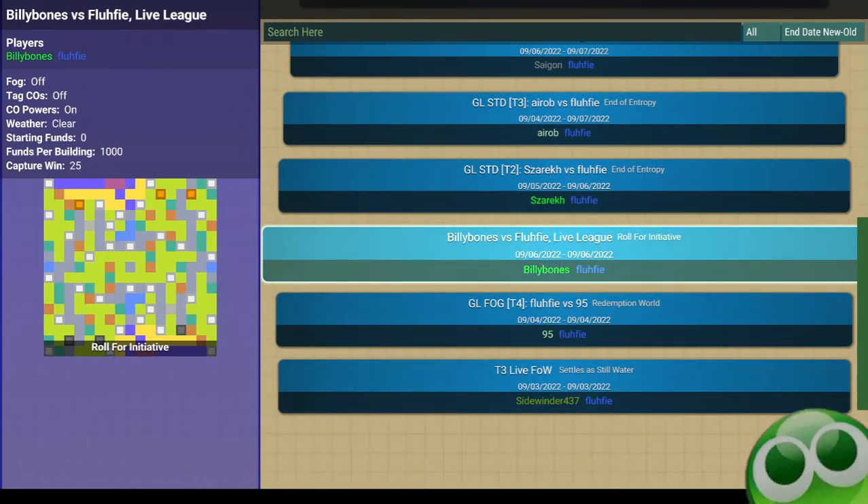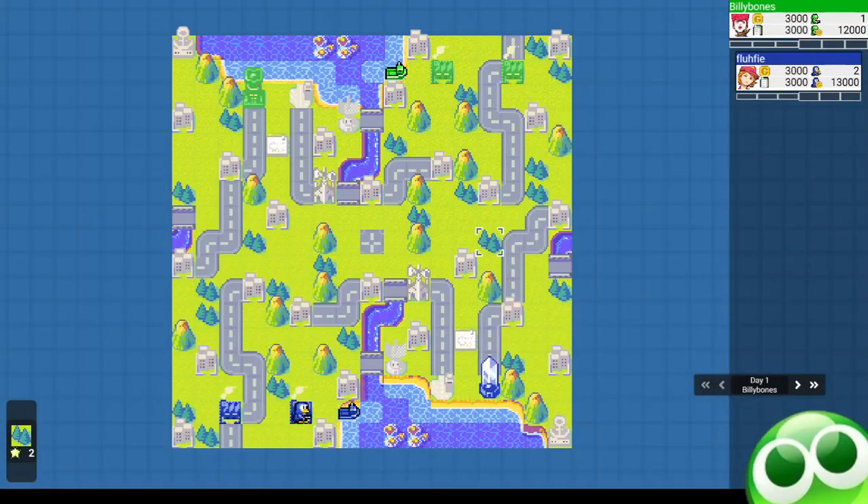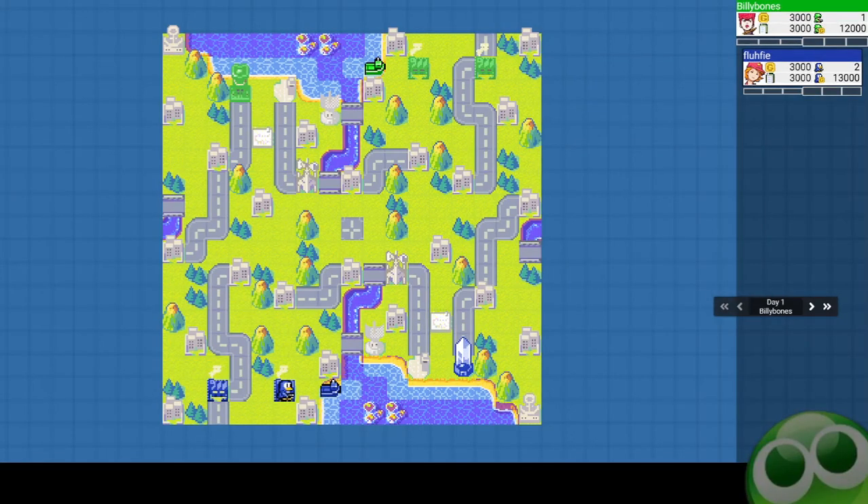This map is Roll4Initiative, part of the Discord Live League — not an official league on Advance Wars by Web, but something we do for fun. We play 5-plus-2-minute increment games.